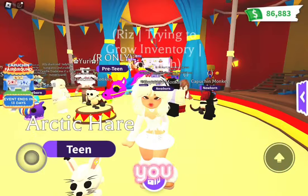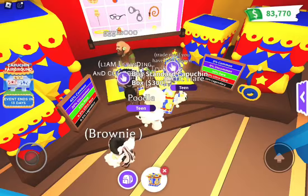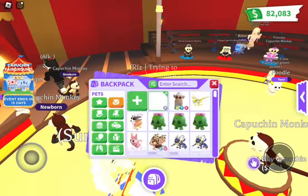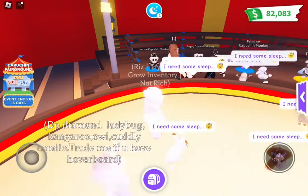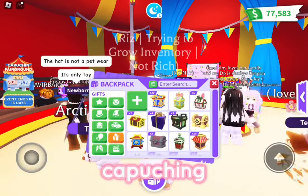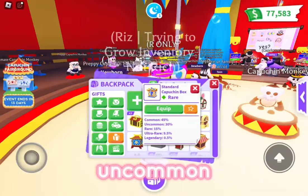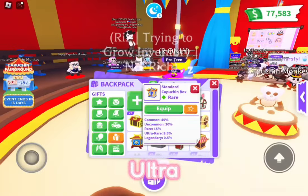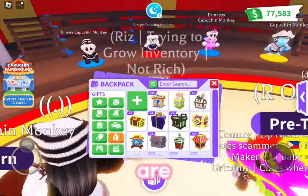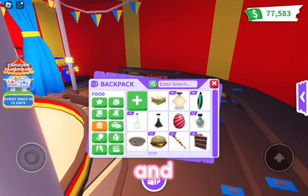I'm just gonna buy and speed things up for you guys. We have officially 30 of the standard capuchin boxes. Let's check the rates: 45% common, 30% uncommon, rare is 15%, 9.5% for ultra rare, and 0.5% for legendary. It's very laggy since it's a brand new release. Let's open up the boxes!